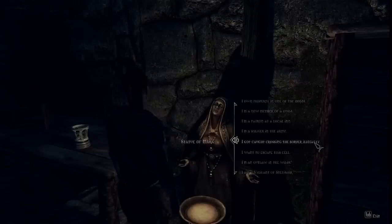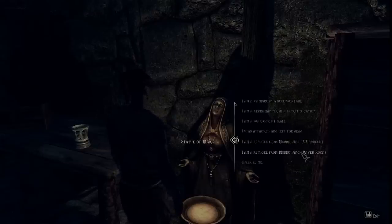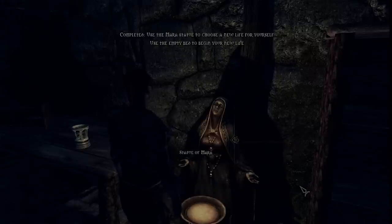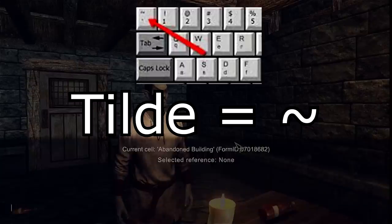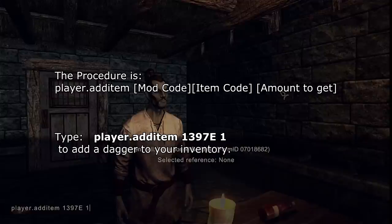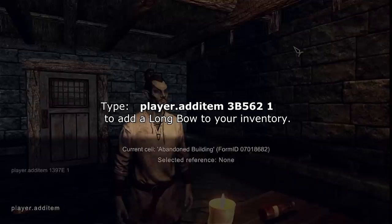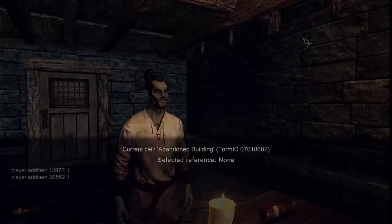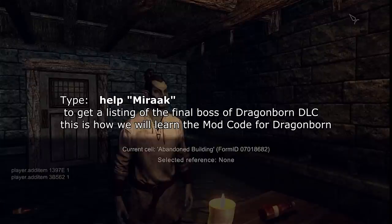[Alternate Start prompt]: "Approach, my child, and choose where your new life shall begin." You will be a refugee from Morrowind heading to Raven Rock. The first step: hit the tilde key to open the command console. We are going to make sure your character begins with the essential equipment. First, an Iron Dagger — the code for the Iron Dagger is player.addItem 1397E 1 in order to give you one Iron Dagger. Again, with player.addItem, 3B562 is the item code, then 1 to create one longbow. That's all the items from Vanilla Skyrim you're getting. Next, we're going to have to identify the mod code for Dragonborn on your installation of Skyrim.